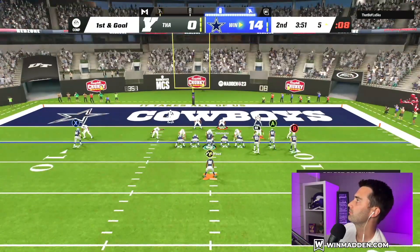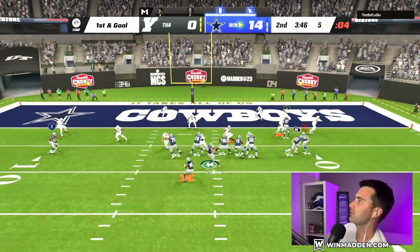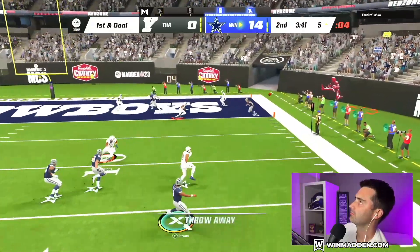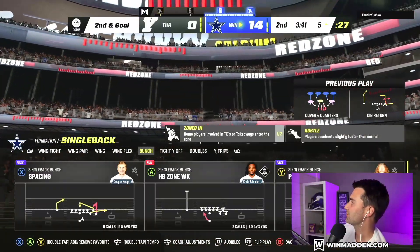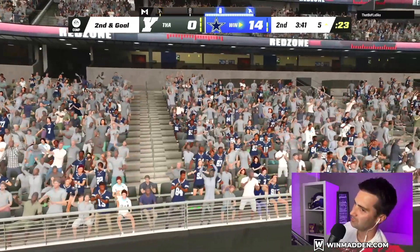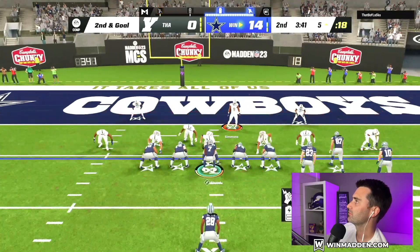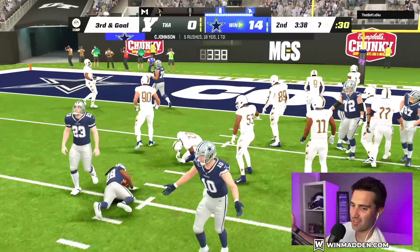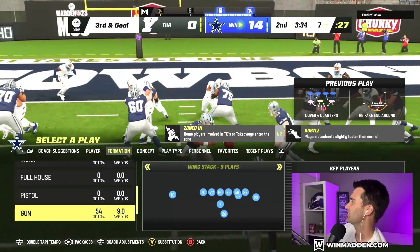Do we have anything out of pistol, or do we have Bunch tight end or something? No, it doesn't look like it — just regular Bunch. Maybe we'll run Dig Return down here. Cover 4. Maybe this works — I don't know if he sends pressure or not. He does not, and he played that really well with his user, so I'm just going to throw it away. I'm going to run Verticals and it would have just been a touchdown. Oh, we've got an end around! Let's run an end around — why not? I thought we were giving it to the receiver — I didn't even know I had the ball. That's how well I know that play.